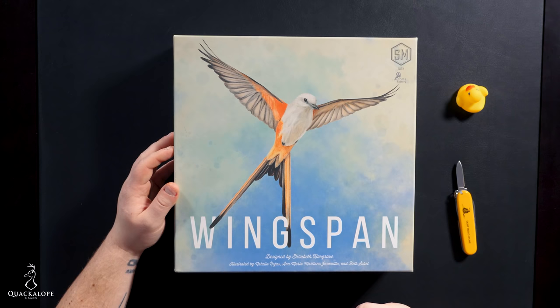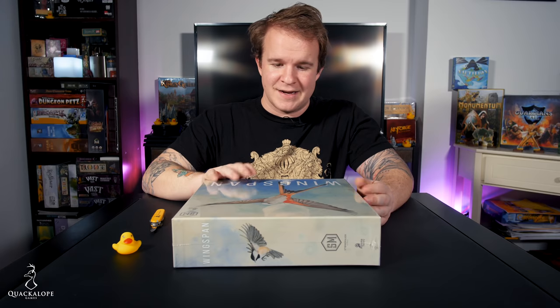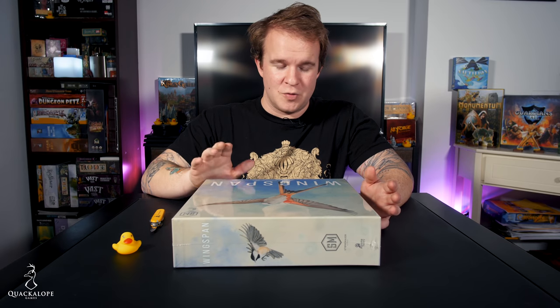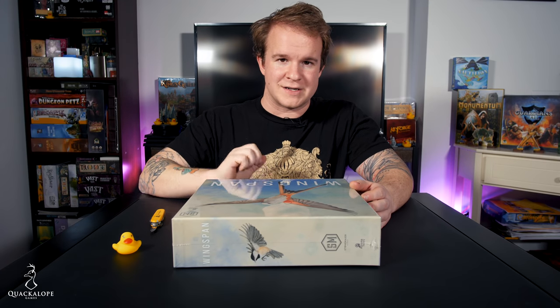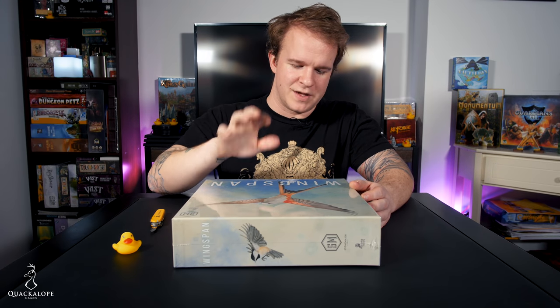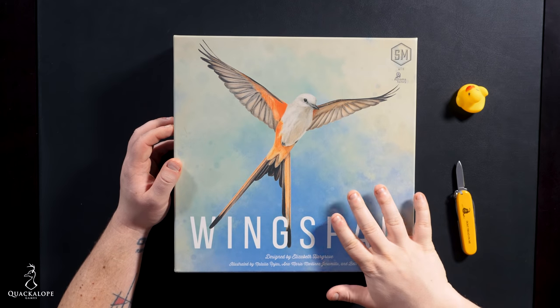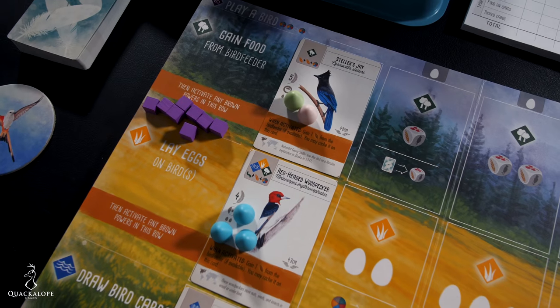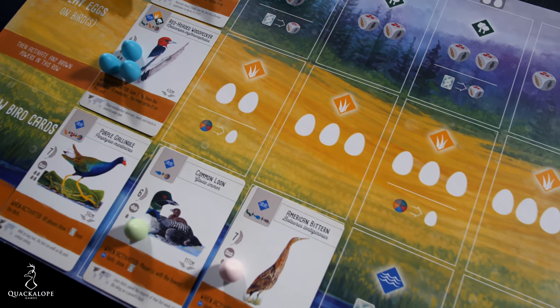It's designed by Elizabeth Hargrave and published by Stonemaier Games. If you're in the board game industry at all, you know that Stonemaier has consistently put out a remarkable product time and time again, and so this is absolutely no exception. I'm going to go through the back, cover the box just a little bit, and then dive right in and take a look at what awaits us in Wingspan.